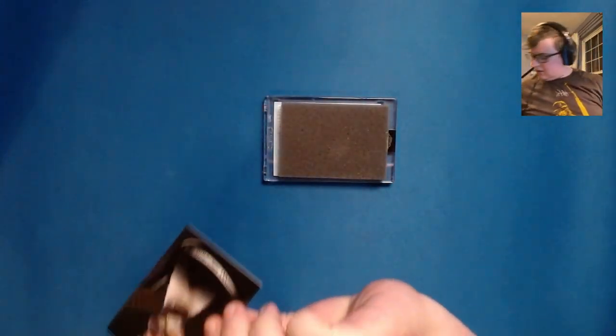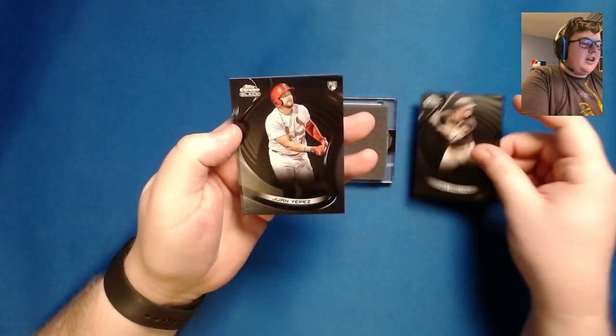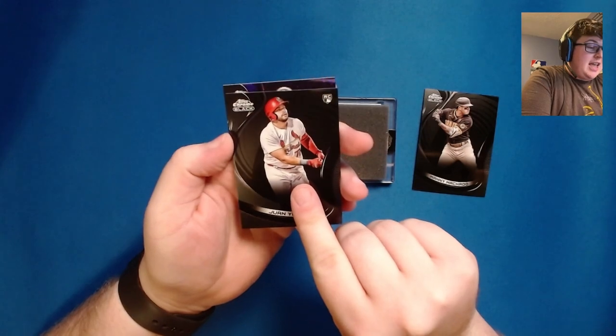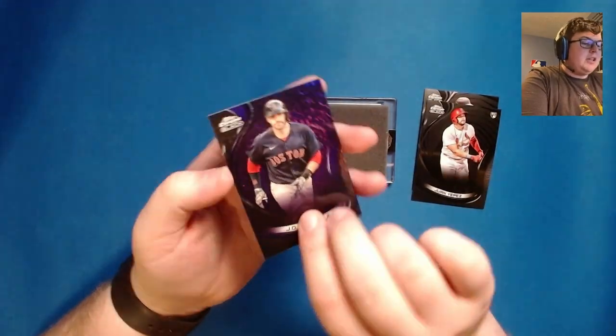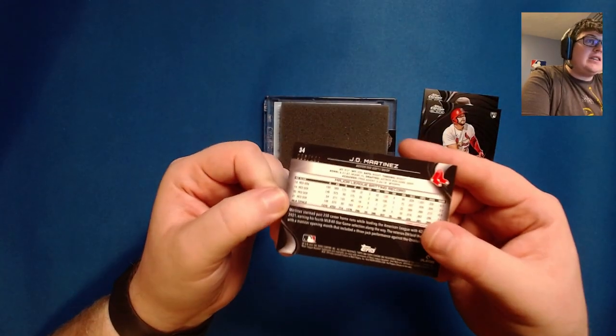Let's do our base cards first. We have Manny Machado — love that, that's going to my PC. And a purple JD Martinez, which I believe is numbered to 150. Yes, that is number 86 of 150.